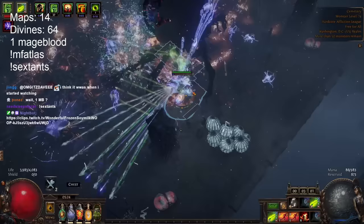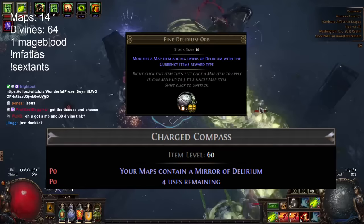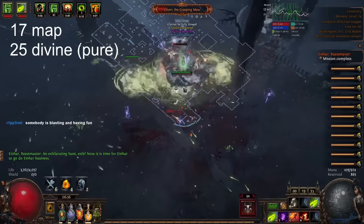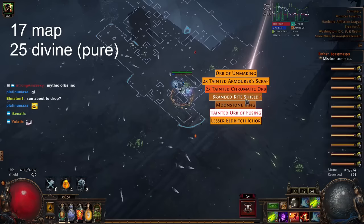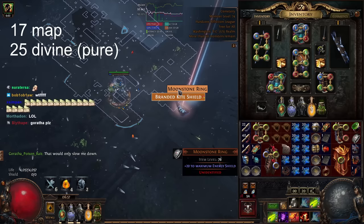You pretty much always want to have some sort of delirium — either the orb or a sextant — as well as beyond. Pretty much always run a beyond sextant; beyond is just insane. I generally recommend having the 'never spawn a boss' keystone, but this league the bosses drop a ton of loot, so it's way more fun to have a beyond boss spawn and drop like 2,000 unique items. So I don't take that keystone anymore — I like to see the beyond boss spawn triple-empowered; it drops so much loot. For sextants, make sure you have beyond and abyss. The other two slots can be breach, legion, strongboxes, harbinger — pretty much whatever you prefer, as long as you have the abyss and the unique scarab.